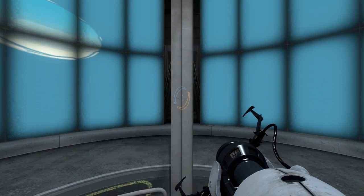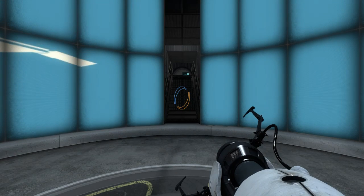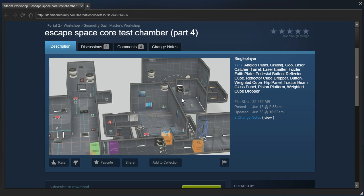Hey guys, I'm LB and Pierce GLaDOS is gonna talk, so let's check out Escape Space Core test chamber part 4 by Geometry Dash Master. They specifically requested part 4 — they didn't request any other part. They requested part 4, in all lowercase.